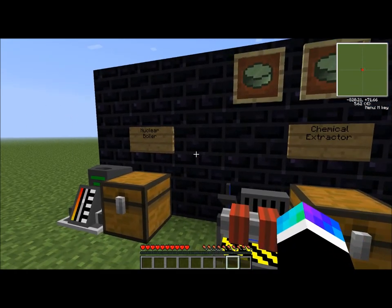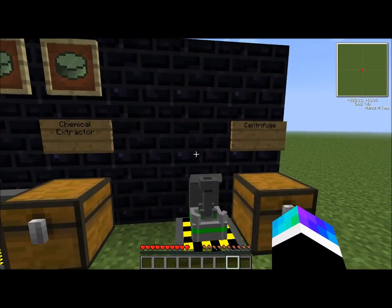To do this, you'll need three machines: the nuclear boiler, chemical extractor, and the centrifuge.